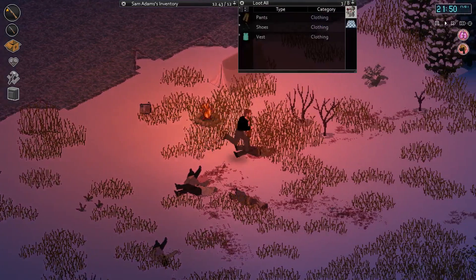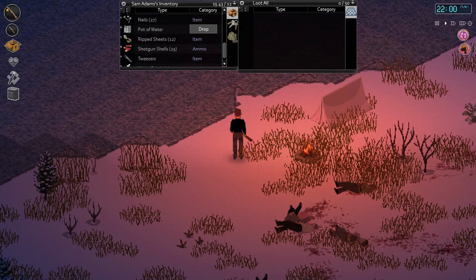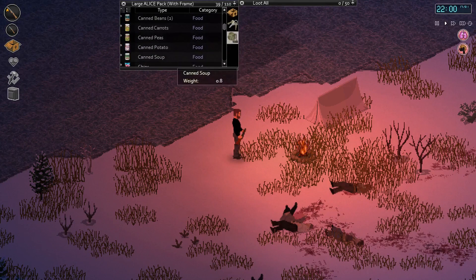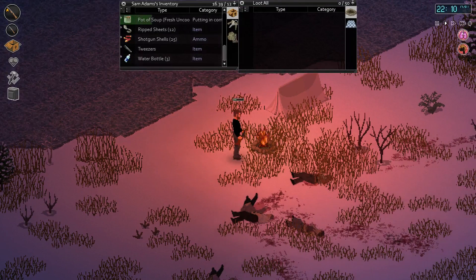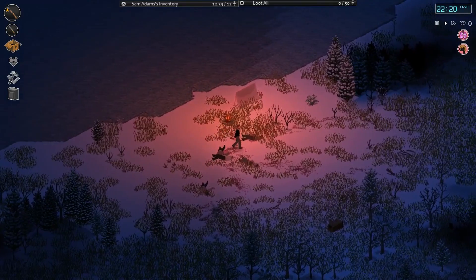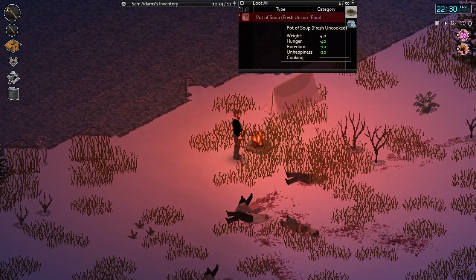I'm actually going to have to pour this pot away — long story, but I want to cook some soup because it's going to be really cold at night. So let's pour that on the ground to empty it, open up some canned soup, pour that into the pot and make a pot of soup. Okay, so we've got a fresh uncooked pot of soup — just chuck that onto the fire and it's going to start cooking up real nice. Hopefully no more Zeds turn up. I am a bit worried about being this exposed, and the helicopter that came over before may have dragged a few towards me.